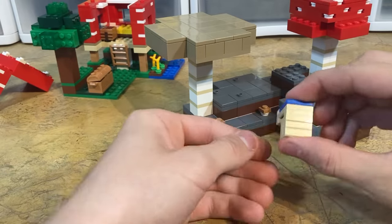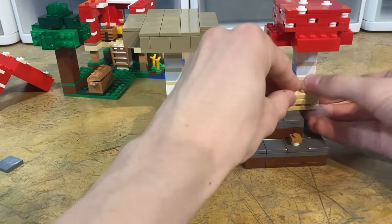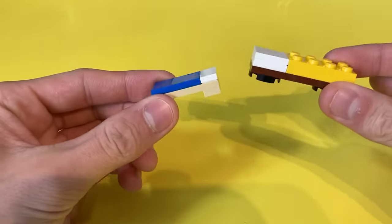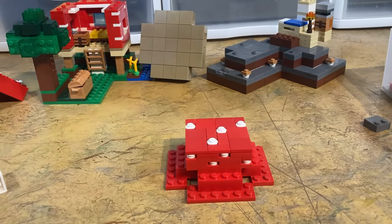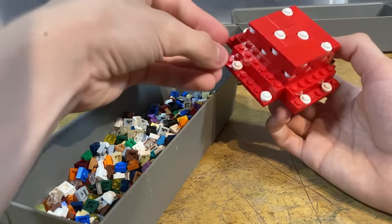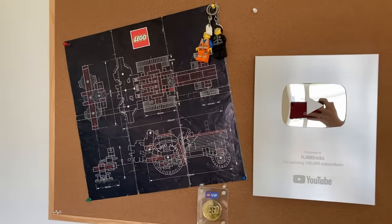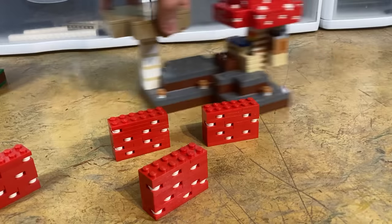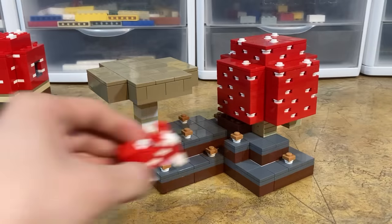I decided to build the interior first because it'll be much easier before the mushroom walls are in place. I used the backs of masonry bricks in tan to make accurate birch planks, then added a Minecraft bed — which, unlike LEGO's design, is actually the right length — a furnace, crafting table, and a torch to light it up. Building the sides of the mushroom took so long because every time I added a white stud I had to use a bunch of small red plates to fill in the spaces. Now that the walls are finally finished, the mushroom house is completed and we can place our mooshroom cow in its newly fixed home.